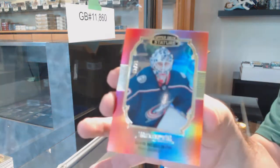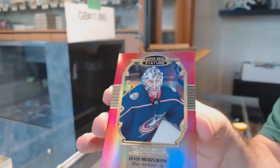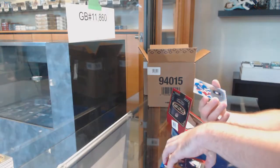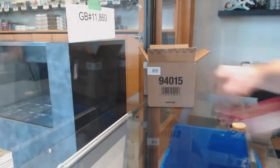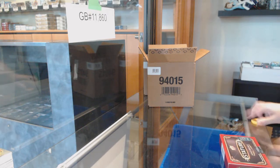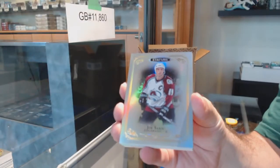A red rookie portrait for the Blue Jackets of Elvis numbered to 20, and we got an Adam Fox Reliance for the Rangers. I think we should go back retro on this JT and you should create a Matthews version of this — I think it's only fair. We got a base of Joe Sakic for the Avalanche.